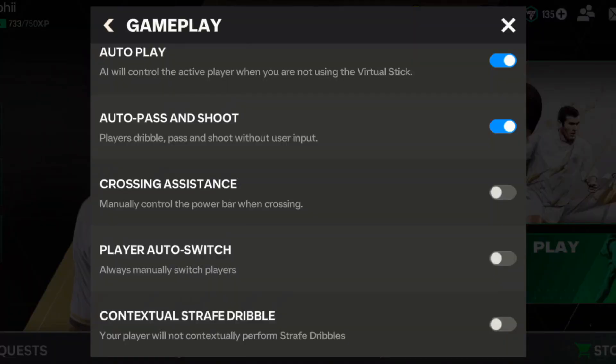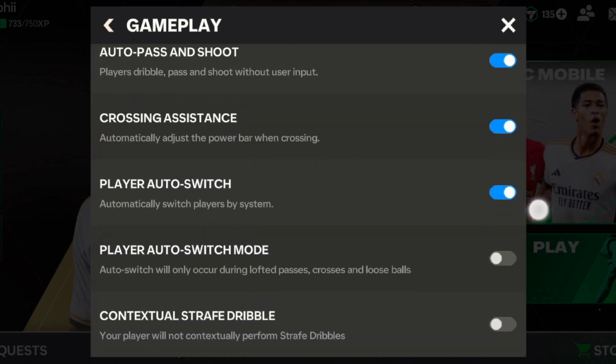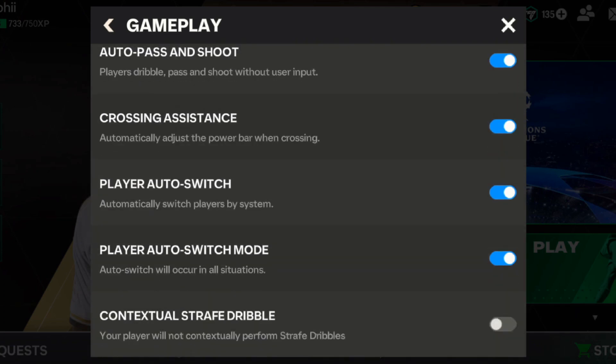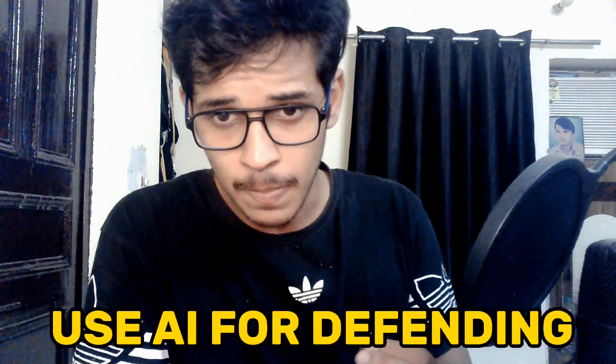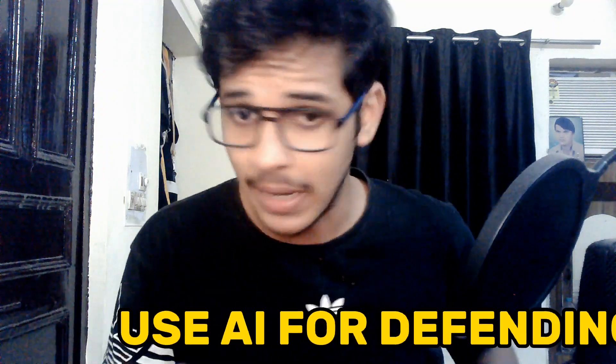I am not that perfect at manual defending, so I use auto player switch. I have turned on the setting where auto player switch occurs in every situation. If you can't defend manually, let the AI defend for you. I use the auto switch player defending and it is very effective for me.